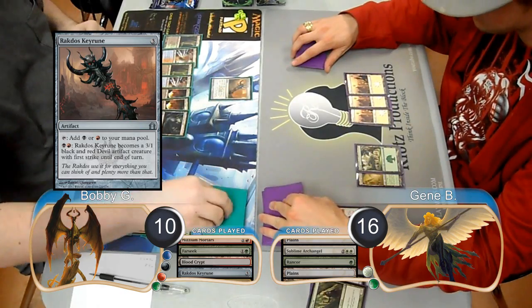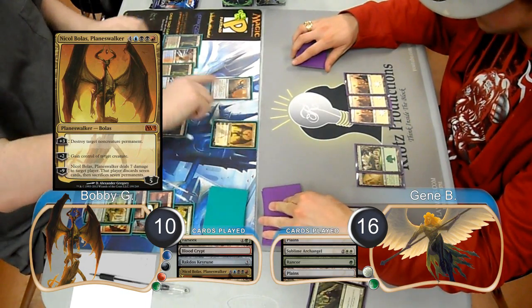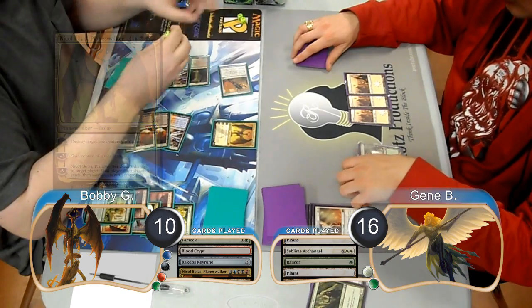Gene just played Draw Go, and then on Bobby's turn he resolved a Nicol Bolas Planeswalker. Bobby used the Nicol Bolas to destroy Gene's Temple Garden.